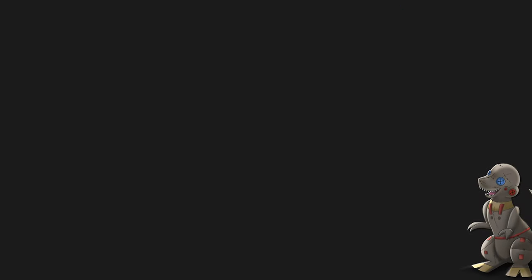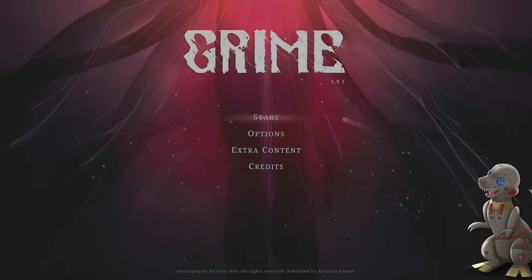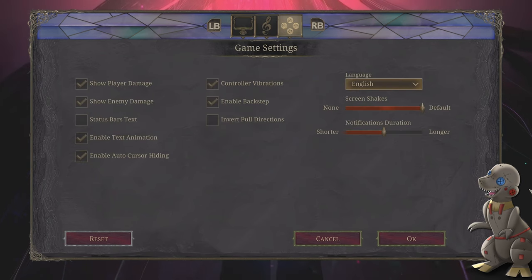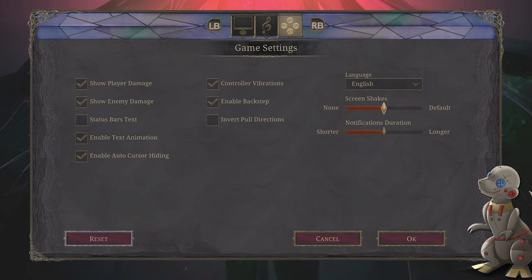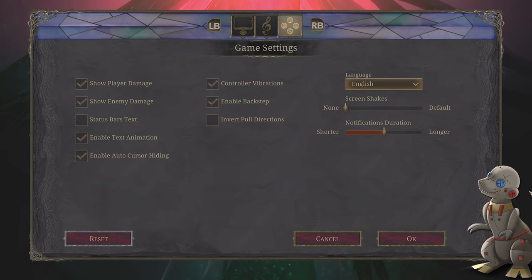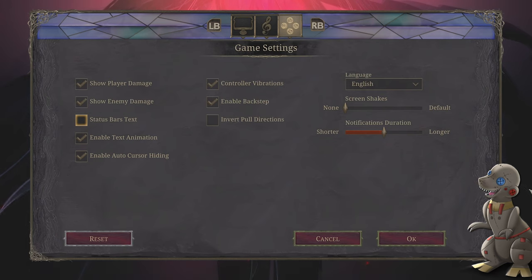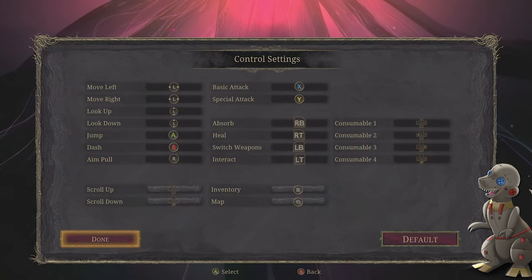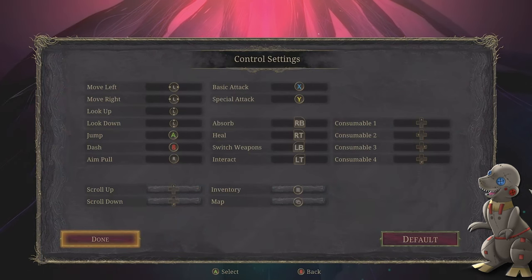Starting with accessibility — it has nothing, and that's just my opinion. It's not got anything in the way of actual accessibility. My benchmark for this is always going to be God of War Ragnarok, which completely crushed it. Grime has nothing in that way. The only things you can do are remap the controllers, turn down bloom, and turn off screen shake, and that's basically it.